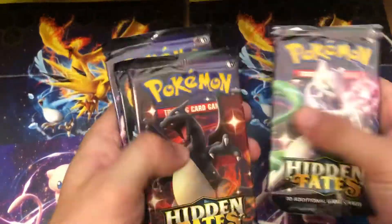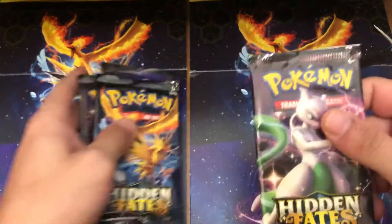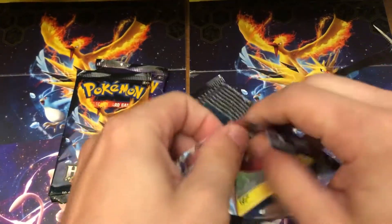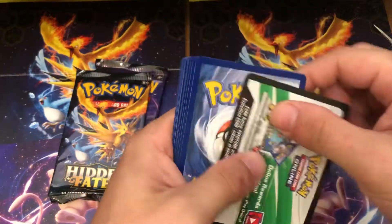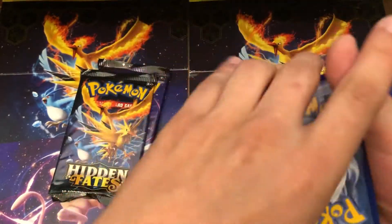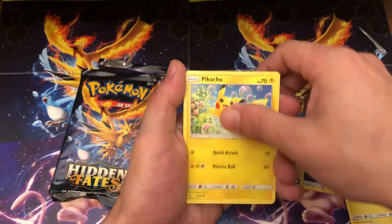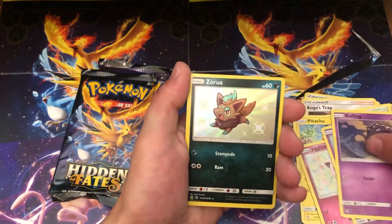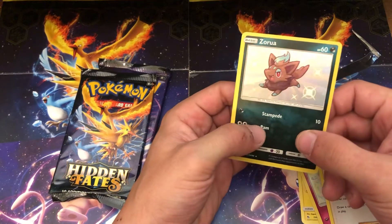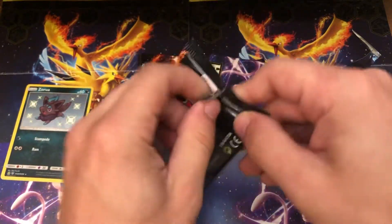One, two, three, four — yep. Shiny Charizard last! Starting off — Steel Energy, Giovanni's Exile, Koga's Trap, Brock's Pewter City, Drim, Voltorb, Pikachu, Jigglypuff, Atkins — Gogoat! Awesome! Starting off with a shiny Zeraora and Erica's Hospitality. Fantastic! These are awesome for the collection. Go set this over in the winner's section. Oh, that makes me happy. Good start, guys. Thanks for the energy. I appreciate it. I woke up this morning and got 100 total views on all of my videos — yay! That's awesome. I know it's not that much, but to me it really does mean a lot.